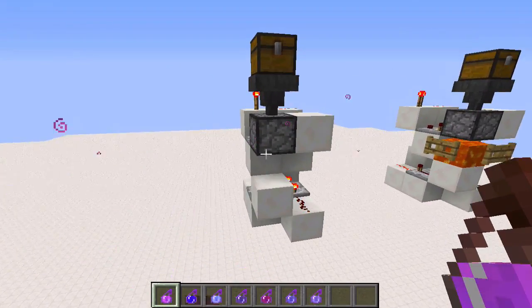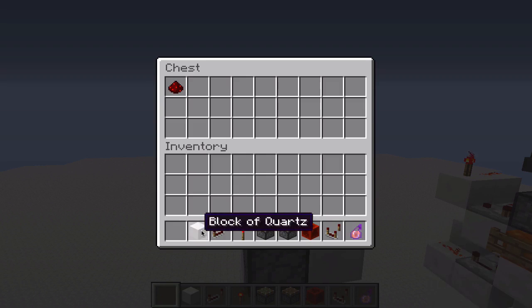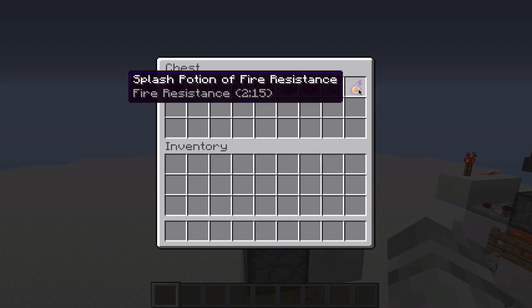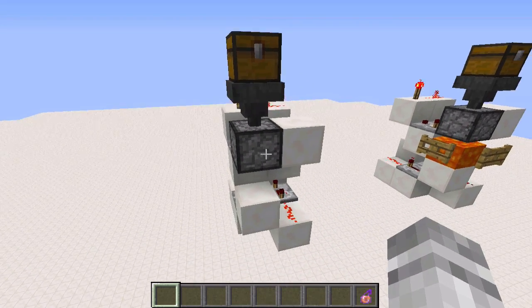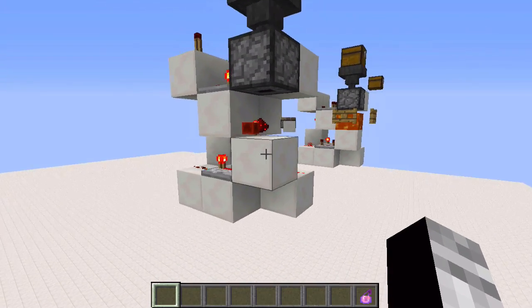So how it works: let's say you have an inventory you want to dispose of. You open up this chest, and the cool thing is it's basically foolproof. If you accidentally shift-click something in that you don't necessarily want to get rid of, nothing will drain out until you close the chest, so you can pull it back out.